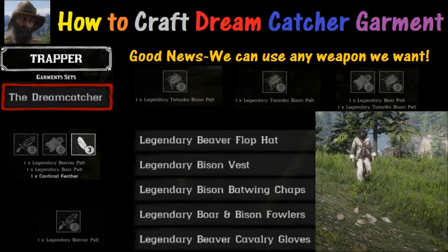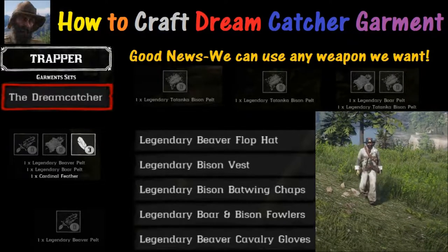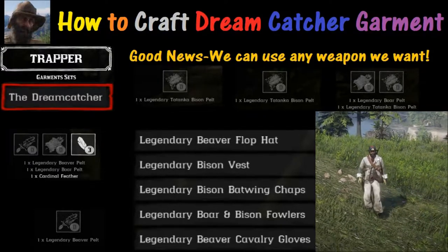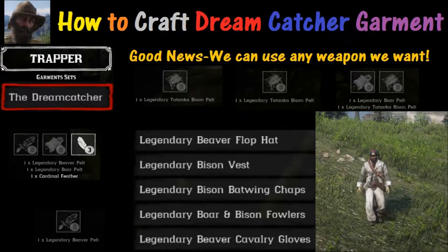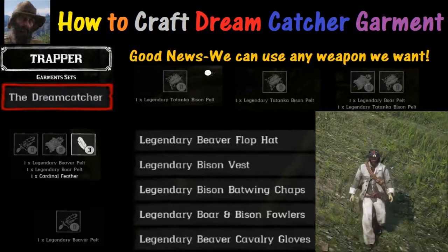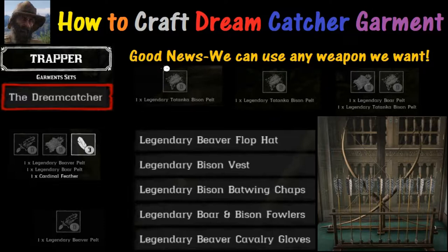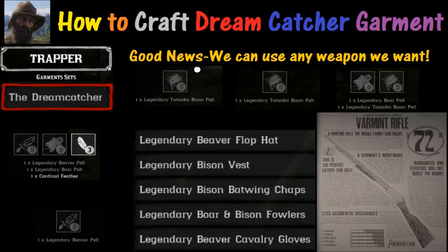Welcome to Red Dead 2. Today we're discussing how to get the Dreamcatcher outfit — everything involved in it. We've got some good news to start: we can use any weapon we want for all the items. You don't have to have a specialized weapon.